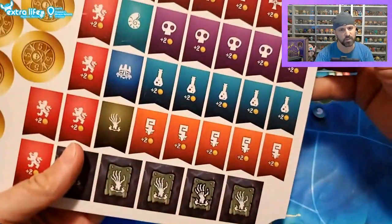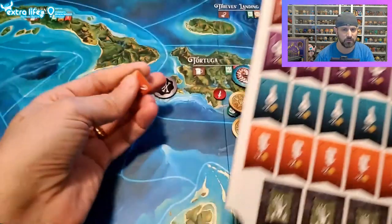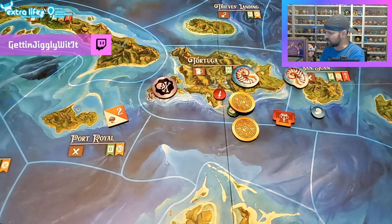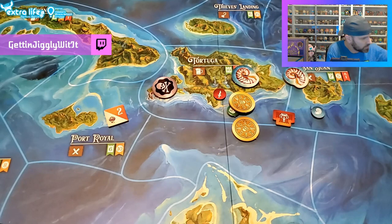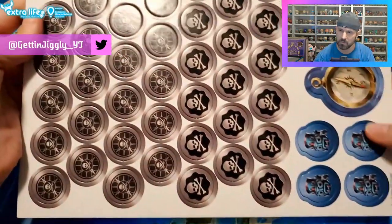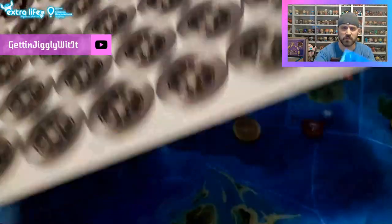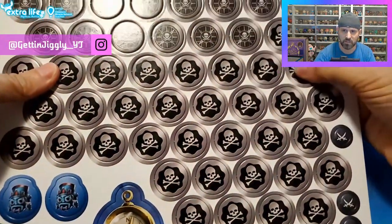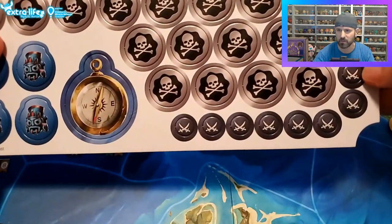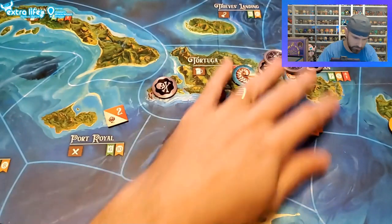I didn't read the rules - I probably should have. Normally we'd get some playthroughs in before I do the unboxing, but since it just came out today and there's no app yet, we couldn't. Here is the last board component - a compass, some kind of little token that's the same on both sides, more little pirate tokens, and then what look like silver pieces - pieces of eight. And then some little attack tokens.